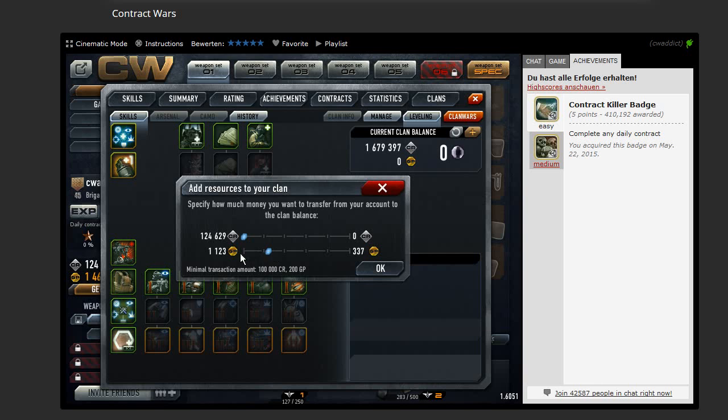So why can't I enter a precise number here? The minimum transaction amount is 100, 200... okay. So I cannot transfer exactly 300. That's because I have to zoom in.